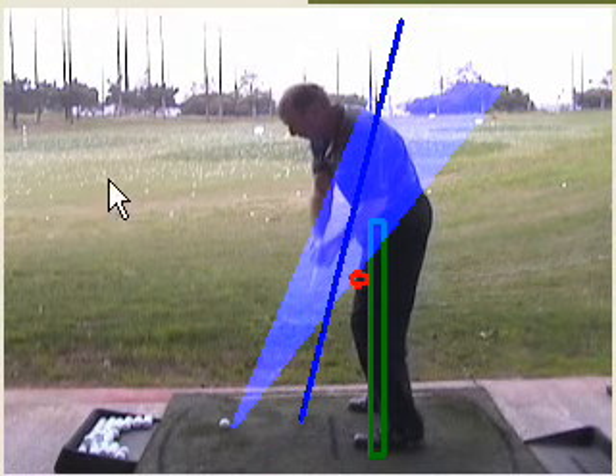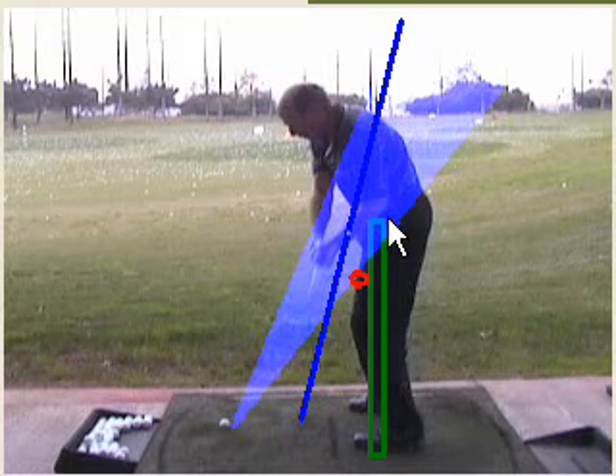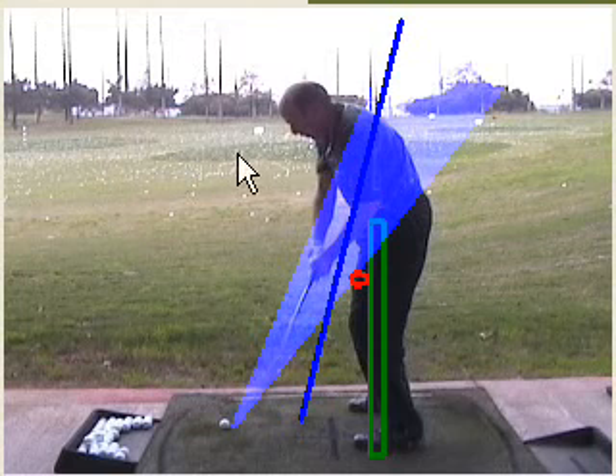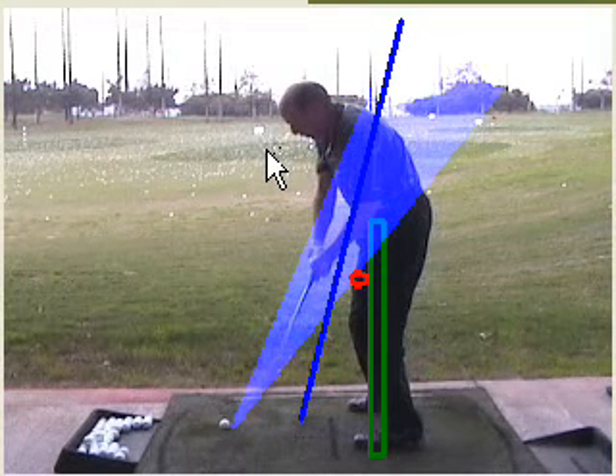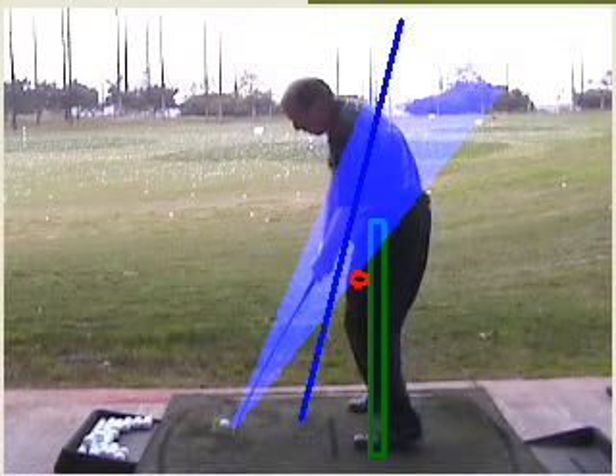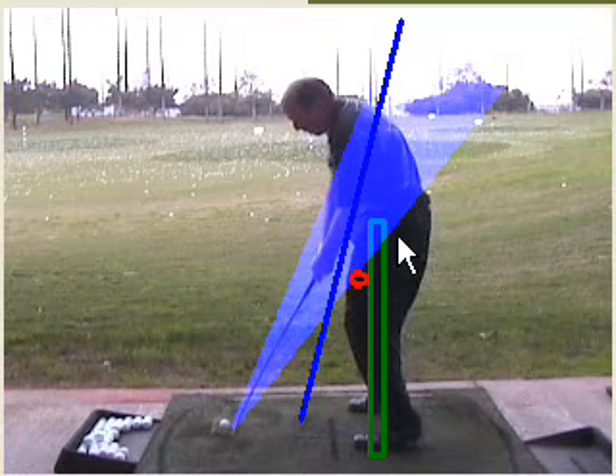Look at this — hips are pointed out at the target, and the shoulder is actually left of the target. So that's the X-factor. As you come in, I'd like to see a little more double cheek, but this is a good improvement.